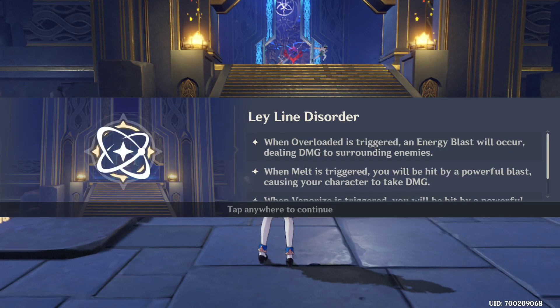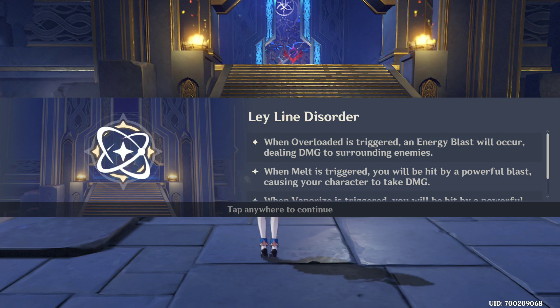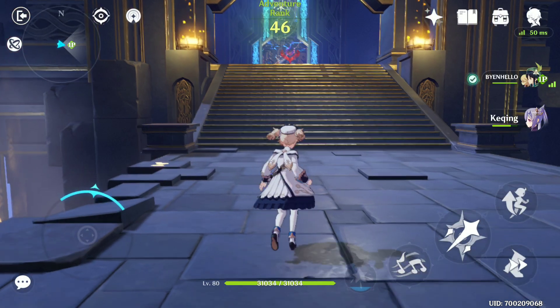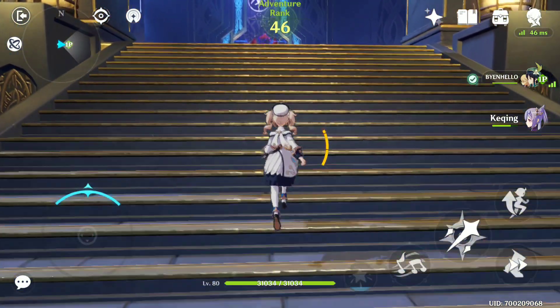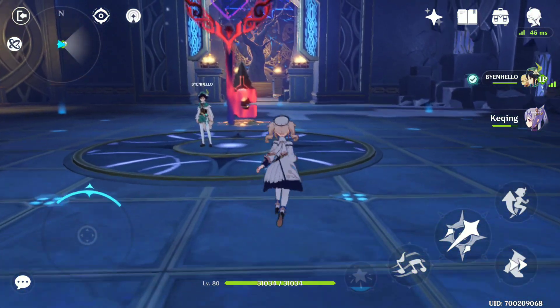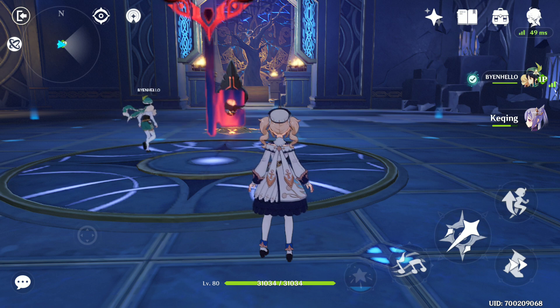Okay, here we are with our friend Bean on a co-op world. We're doing the level 40 AR domain for the Geo set. This domain has a mechanic where if you overload the enemy it does damage, but if you melt or vaporize them, you get a smite — basically a thunder on yourself — which does a lot of damage. Normally you don't want to fight the first minion because it has a fire shield. If you hit it with water, you basically die. Mona gets insta-killed by like five lightnings.